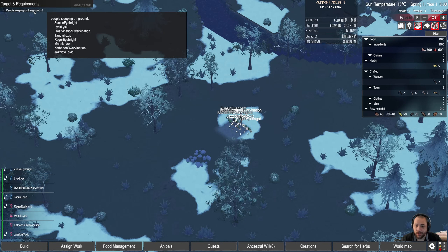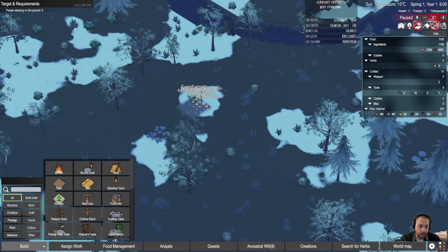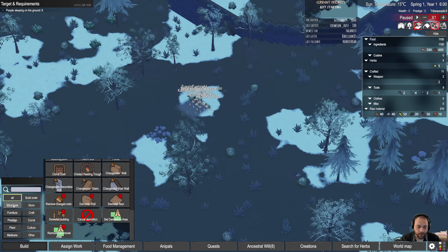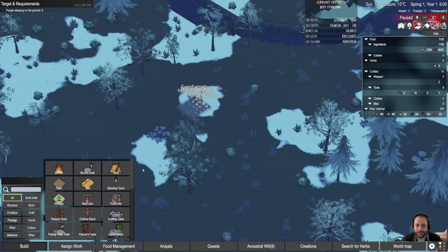It's warning me that people are sleeping on the ground, so that is something to be fixed soon. Sleeping on the ground and sleeping without a shelter makes you more vulnerable to the ambient temperature. The build tab: here is all of the buildings you start off with, and there are also sub menus. Structures would only be sheds and floors, furniture only beds, prestige would be a war totem, plants, a seat table, and Medicare. I'll get into what each one does as I use them.